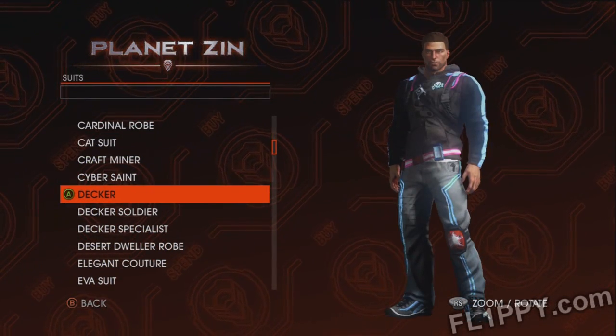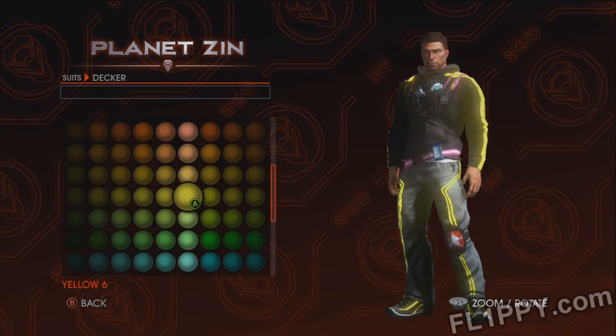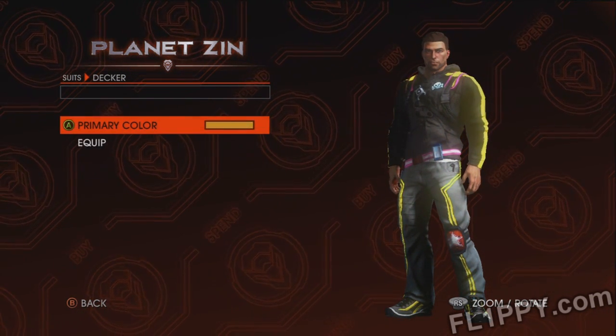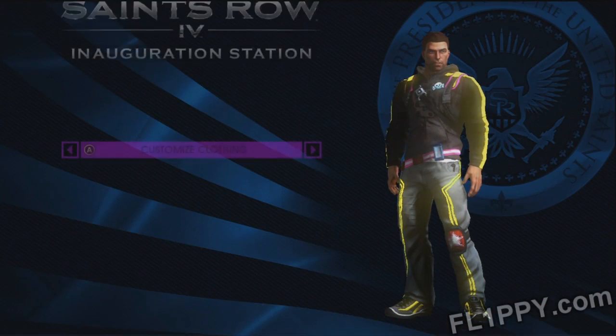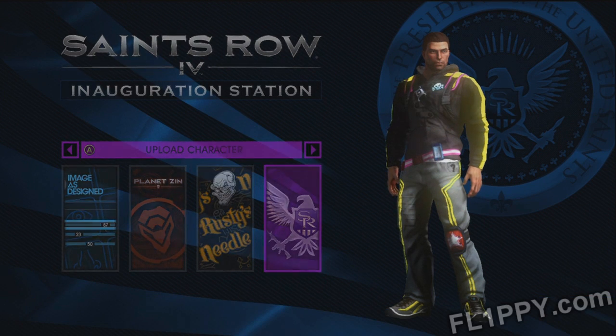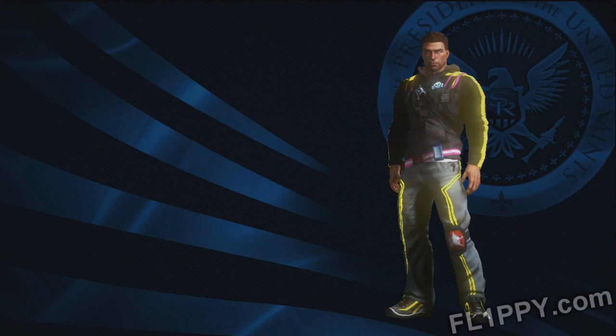For a final example, I'm going to show you some customization options that you normally don't have. Here we have the Decker's outfit, and normally this is supposed to only be blue, or if you do my other glitch, white, green, pink, and red. But I never got it to be yellow, so here we can customize it to be whatever color we like, including yellow. So let's choose that and once again upload it.